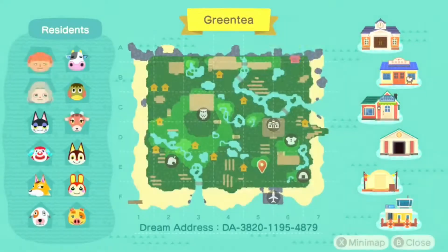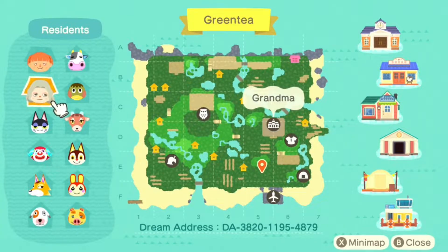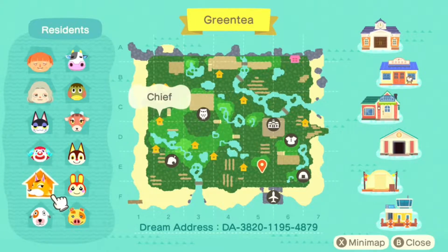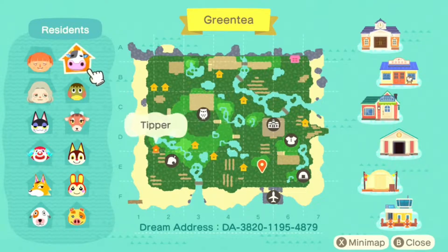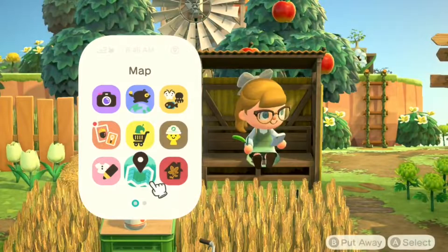So firstly we have Andro, or Andromeda, as our main villager, and we also have Grandma. Either way, we have Punchy, Pietro, Chief, Bones, Maggie, Bunny, Rudy, Pashmina, Dina, and Tipper — so many adorable villagers. I love them so much, especially Pietro. Look at his little face, oh I love him so much.